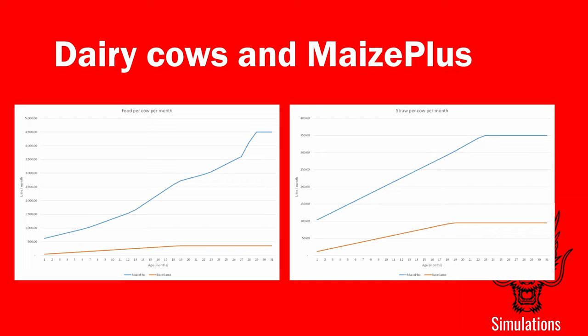Each month I noted how much food had been consumed and how much straw was used, playing until the values became stable — cows change more significantly with age than chickens do. Food consumption in base game peaks at 350 litres per cow per month, peaking at around 18 months. With Maize Plus Holsteins it peaks at 4,500 litres per cow per month at 28 months when cows have their first calf. Straw usage in base game peaks at about 90–95 litres per month; with Maize Plus it peaks at 350 litres per month, then flatlines.